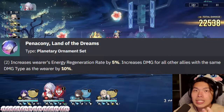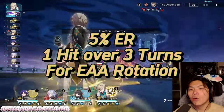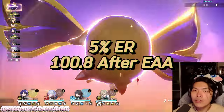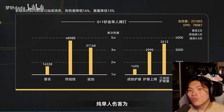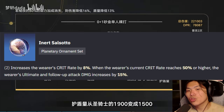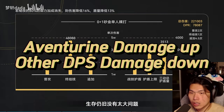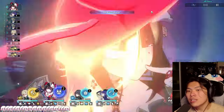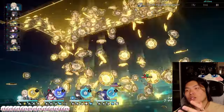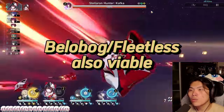Paracausal can also be considered for an imaginary DPS team such as Dr. Ratio, since the 5% additional energy regeneration allows Aventurine to achieve 110 energy from only getting hit once every three turns instead of twice. If you do not want these supportive options, then Salsotto 2-piece is also an excellent choice to improve Aventurine's personal damage further with additional crit rate, ultimate damage, and follow-up damage — although it will lead to a damage loss on your other carries. Aventurine cannot be a main DPS since his follow-up attack frequency is fixed regardless of hypercarry supports like Ruan Mei, Sparkle, or Tingyun.